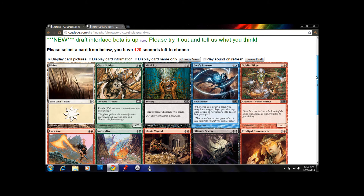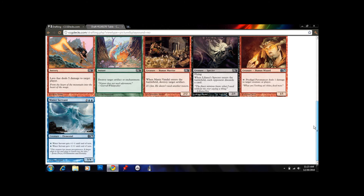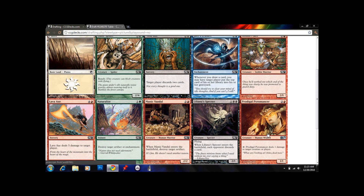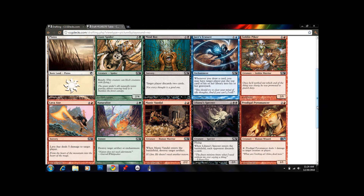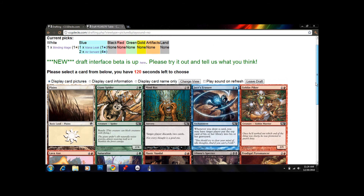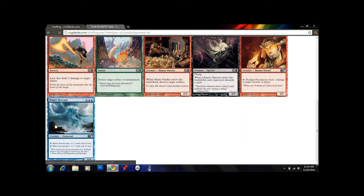Water Servant — white doesn't look to be happening right now, looks like blue. This Water Servant is a solid card: 3/4 for 4 mana, and you can adjust its power and toughness. You can pay a blue mana to give it plus 1 / minus 1, or minus 1 / plus 1. That's pretty much the pick here. I like Prodigal Pyromancer, but we haven't seen any indication we should be playing red. Giant Spider is a good card — 2/4 reach, gives green a way to block flying. We'll take the Water Servant.